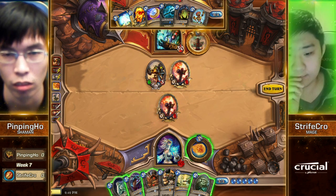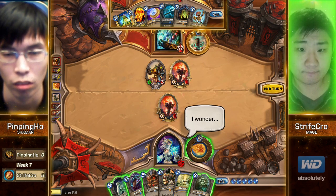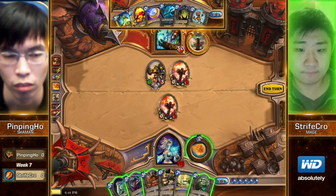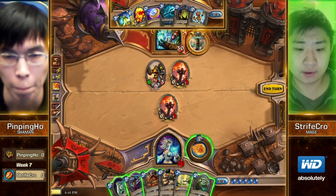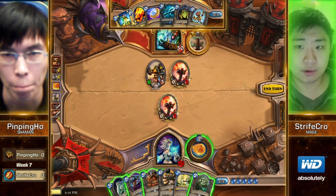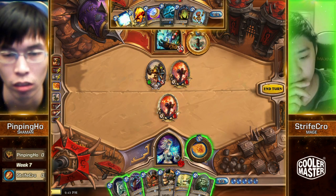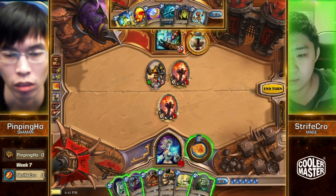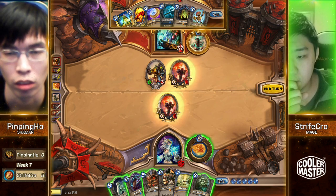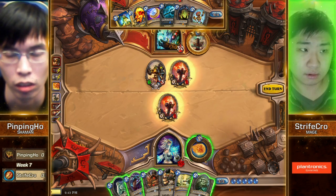Also important to note, Strifecrow does have Flamestrike, and that AoE is so devastating for Shaman especially — one of the best cards to have against Shaman for sure. I expect to see a Sludge Belcher here, just because of how ineffective all the other options are. As your Drake dies, you don't really gain the card advantage. And Antique Healbot is not useful at all here, so it pretty much seems like Sludge Belcher by lack of a better option.